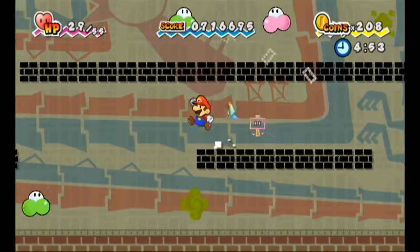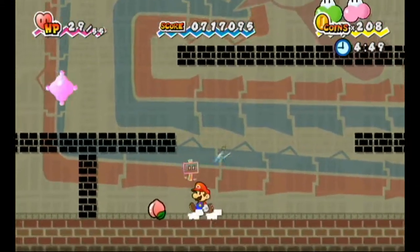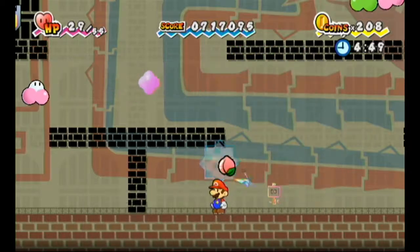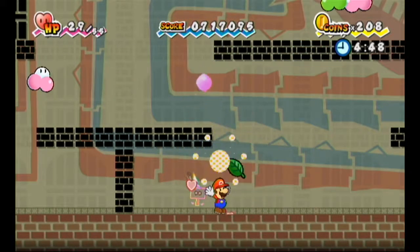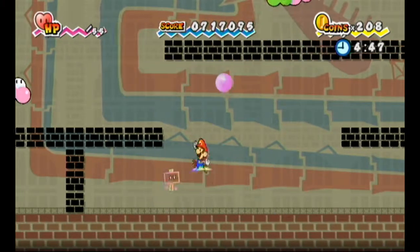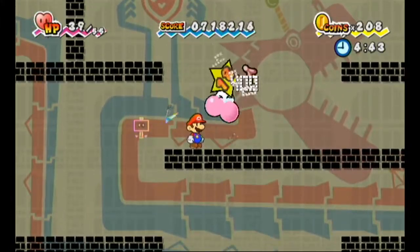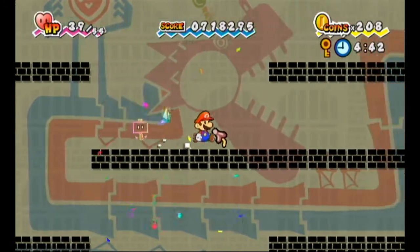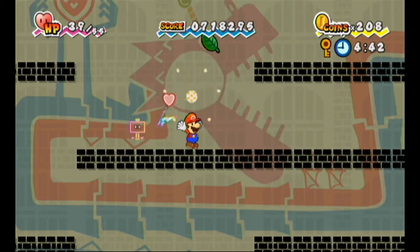These guys are very difficult to fight because of these close quarters. I'm actually gonna grab this because it heals a lot of HP and we kind of need it. Might as well keep the Turtly Leaf in case we need it.